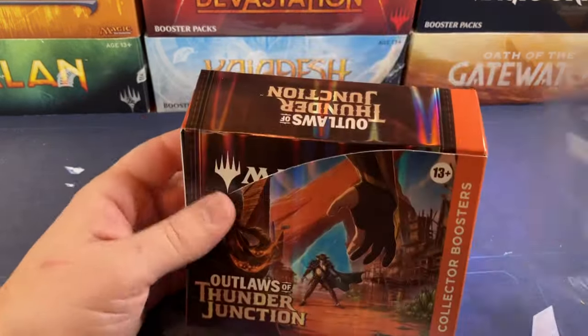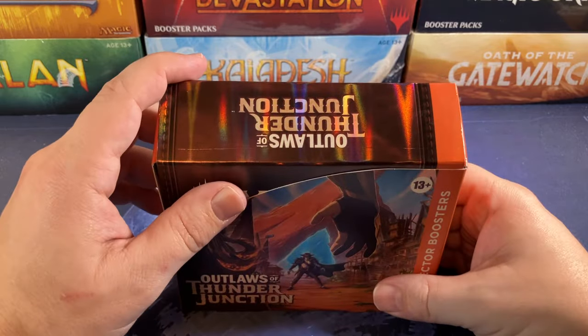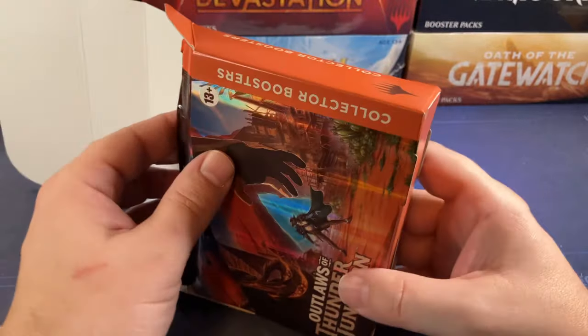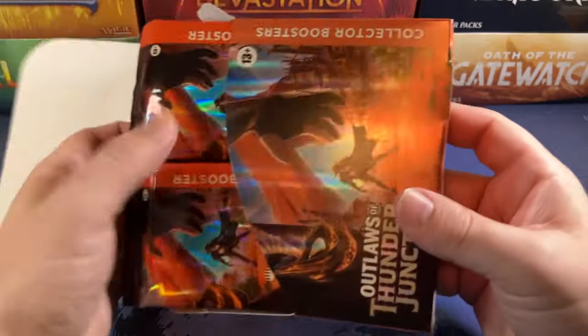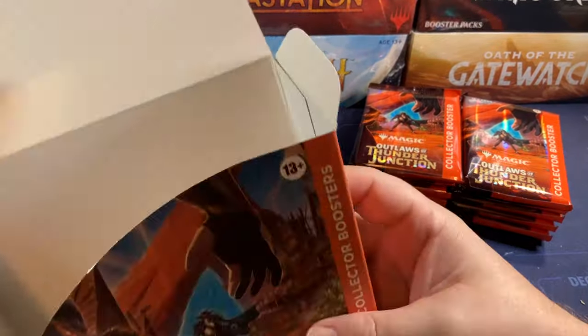This is a standard set with master set level reprints in it. Like, lots of them, too. And you actually pull them — that's the scary part. We haven't even opened a full case of this. This is only box number five of the collectors. And we've already got, what, three mana-drains? It's nuts.